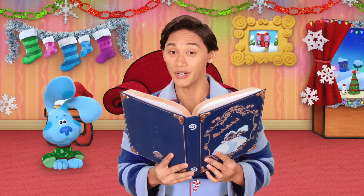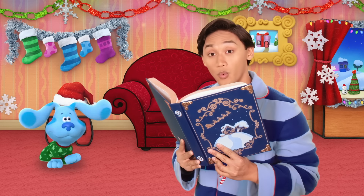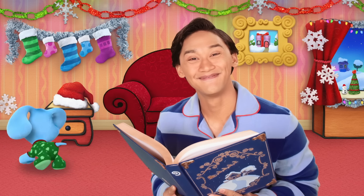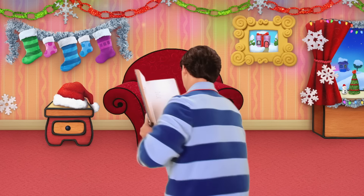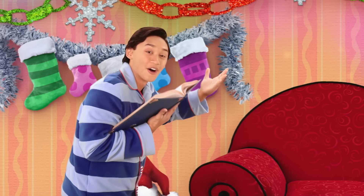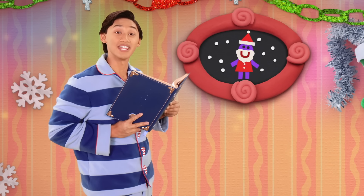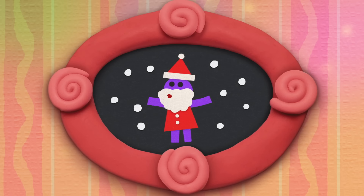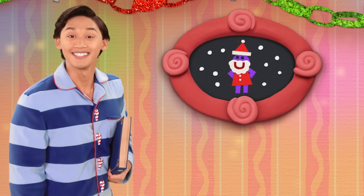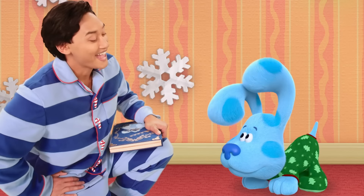It's the night before Christmas and I'm here with Blue. We're both so excited to celebrate with you. Our stockings are hung by our thinking chair in hopes that Santa would soon be there. Ho, ho, ho! What would you like for Christmas, Josh? All I want for Christmas is to celebrate with you. And you too, Blue.